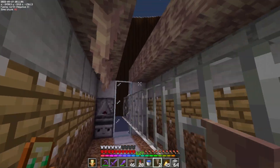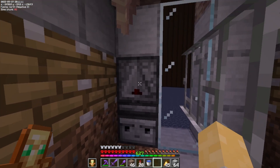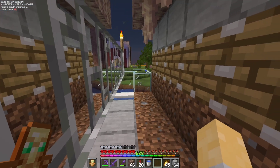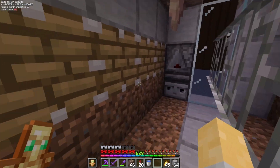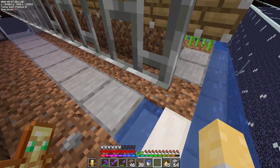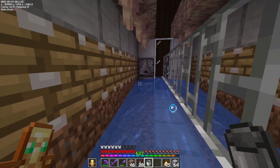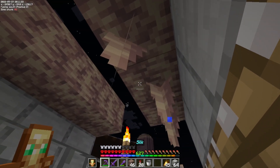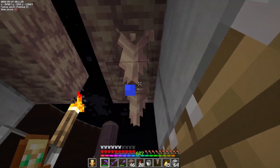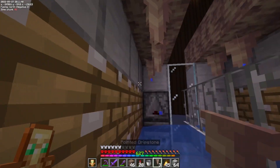This would work the same way as the sugarcane farm - once it grows down here and updates this observer, that's going to fire these pistons. If it grows down far enough it'll knock stuff off. The problem is if we put water here that'll fire those pistons. Let's test this out - will the dripstone grow down into the water or not?